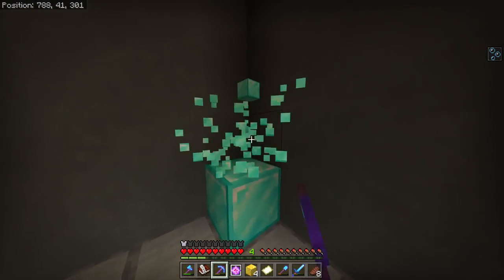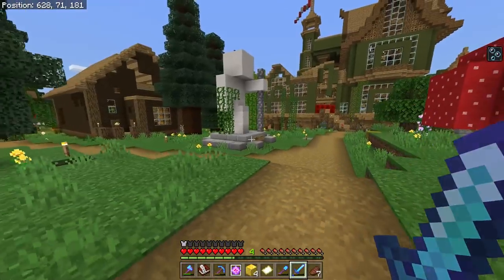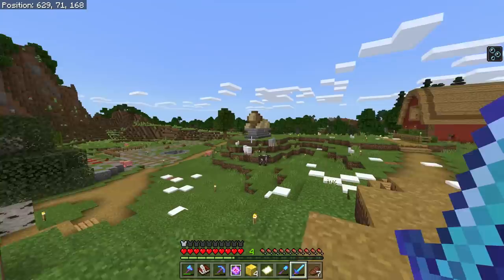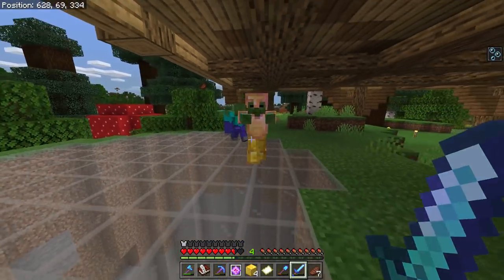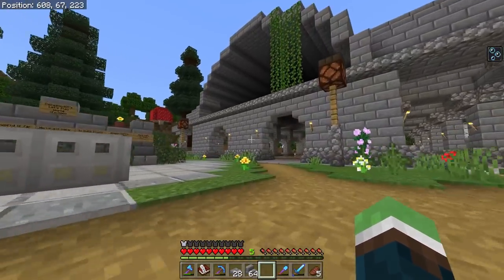We're running low on diamonds. One thing about monuments in this world is I don't like them looking out of place. That one is good, but the lion one over there — I like it a lot, it's just kind of random. I'm not moving it though, it's staying there. I want them to be in proper spaces. I found a good spot to put this monument right in here.